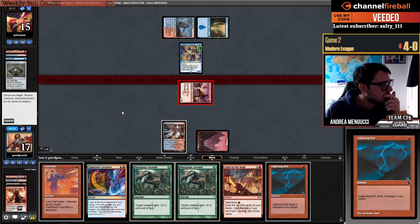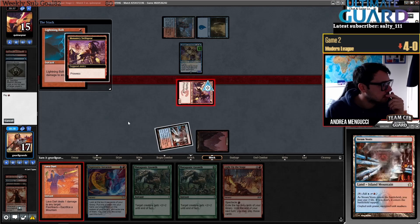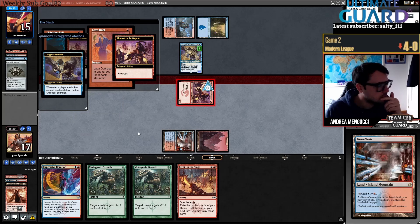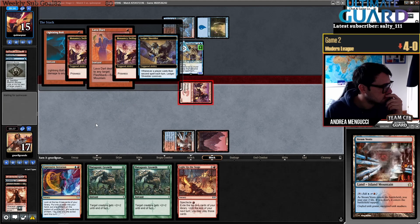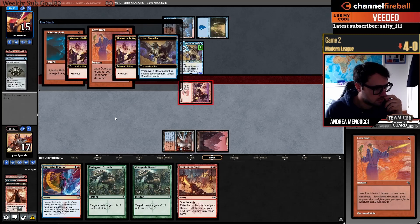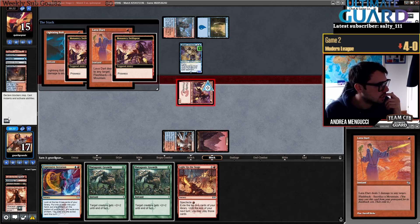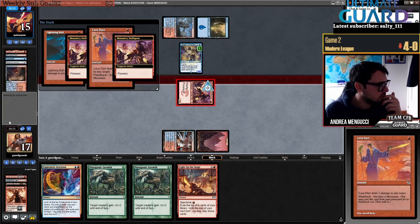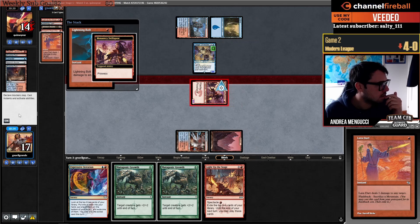Bolt. Lava Dart. Lava Dart, let's see — what is four damage? Then I have Force Negation. I guess let's resolve the trigger.